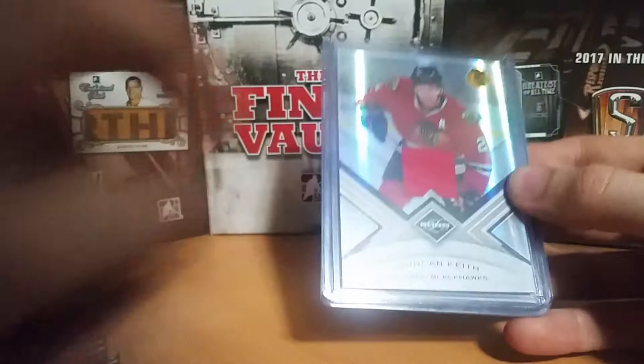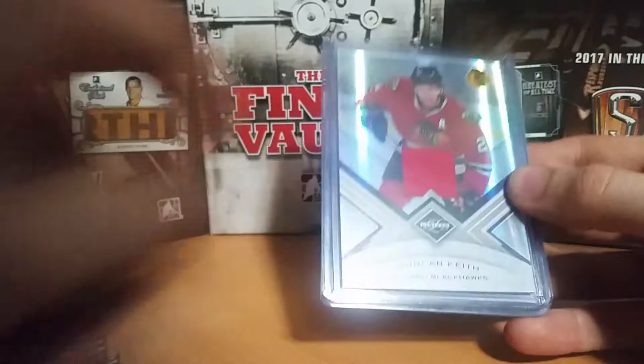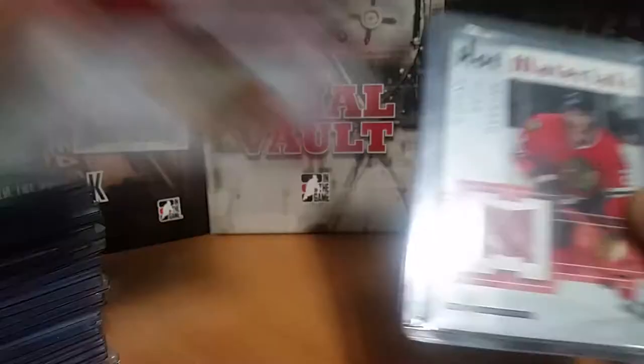Next is Duncan Keith — this is another one that I've had for a while, but I only have 3 cards. A Limited Jersey numbered out of 199, Hot Materials Rookie, and a Certified Jersey red version out of 50.